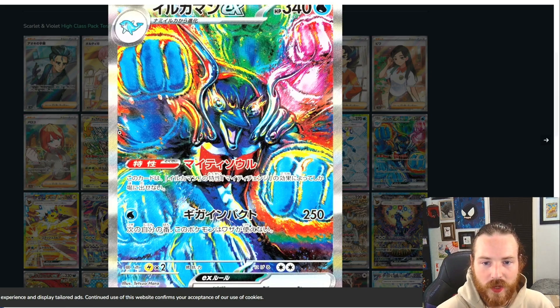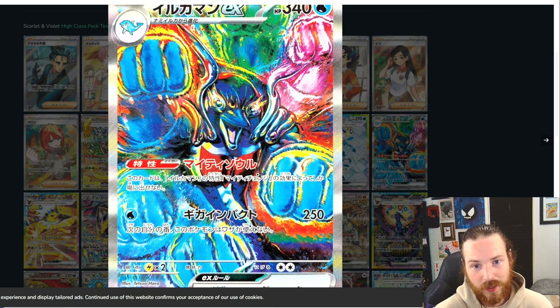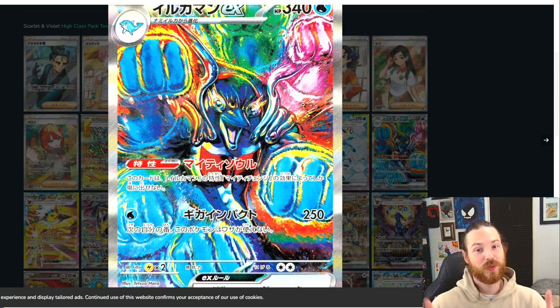Here we go — we got the Palafin hero, Palafin EX. This card is looking crazy. It reminds me of One Punch Man — I see a lot of fists, I think One Punch Man. This looks super cool. Shout out the illustrator here — Tetsuo Hara just absolutely going off on this artwork. He didn't have to go so hard, but he went in absolutely on the Palafin. Even got like a pinkish purple fist coming right at you. Pretty cool stuff.